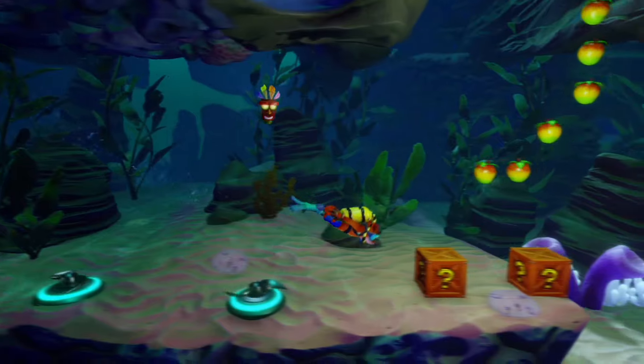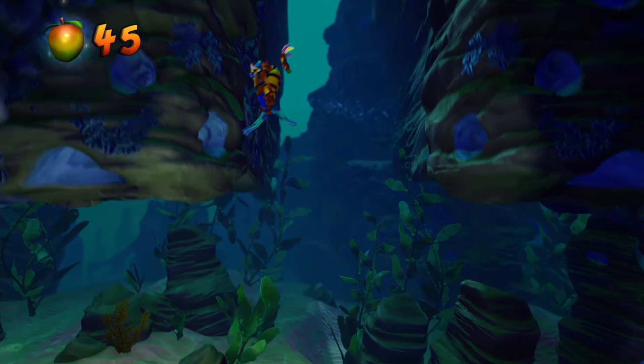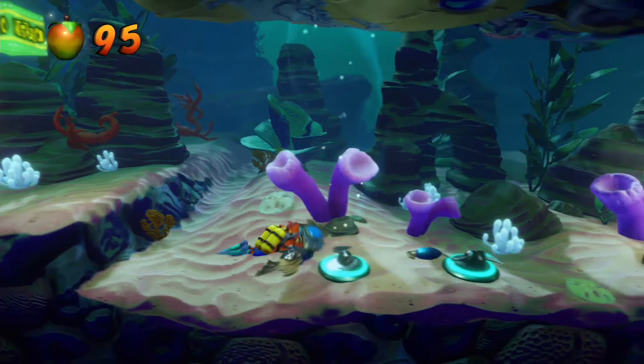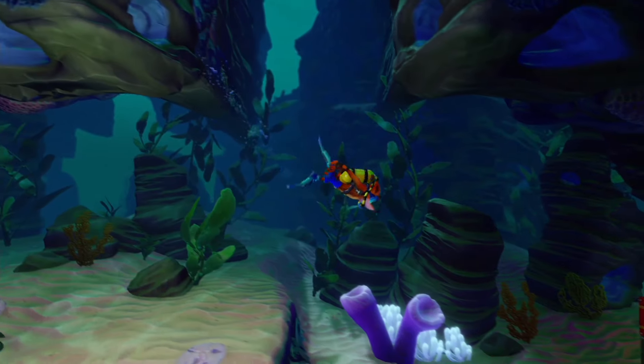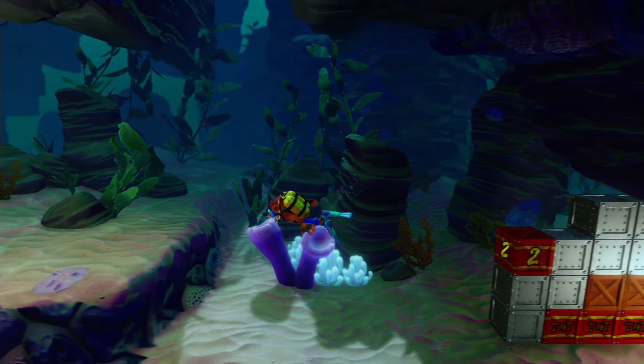The red gem is in the level Deep Trouble, and getting this gem is relatively simple. About two-thirds of the way through the level, you'll be met with a splitting path. You will notice that there is a wireframe box if you try to go to the right. The grey exclamation point, or the wireframe switch box, is at the end of the north path. This means you have to hit that switch and make your way all the way back to the branching path. From here, that wireframe will now be a TNT box — set it off and you can proceed down the alternate route.